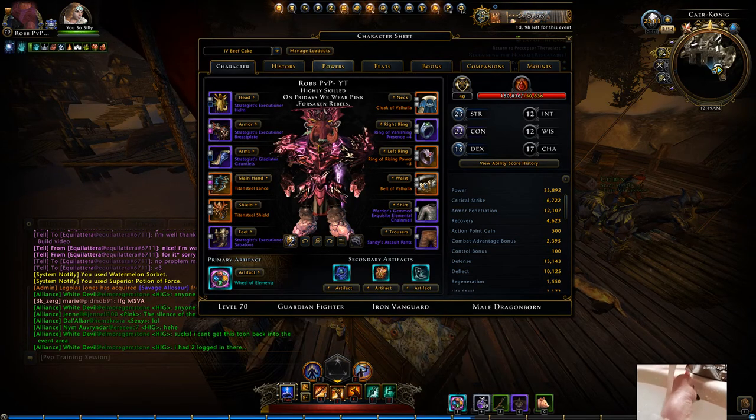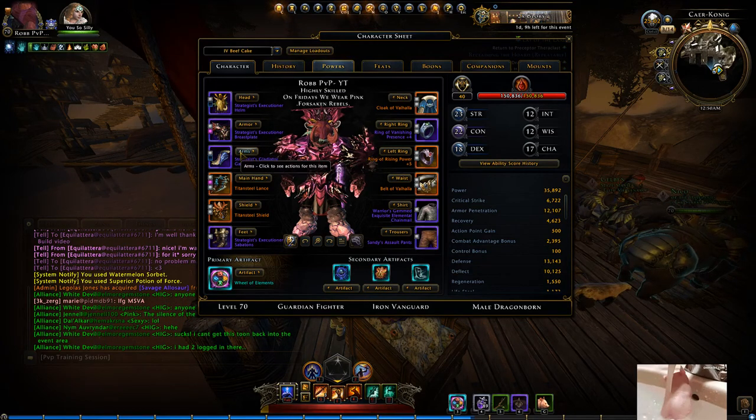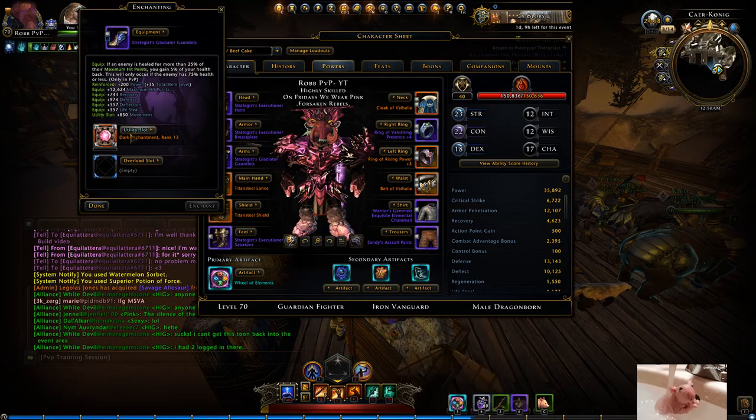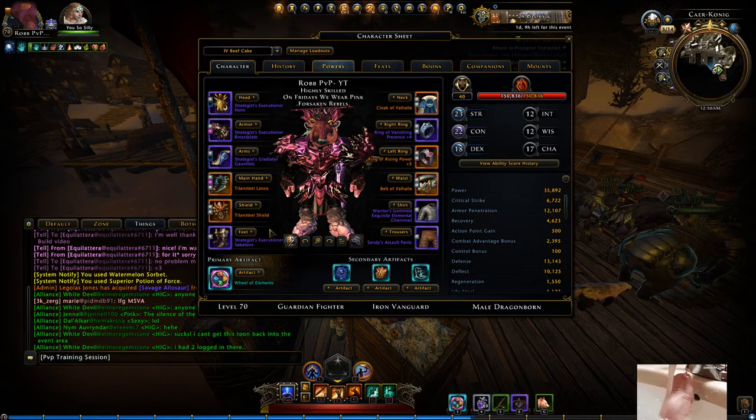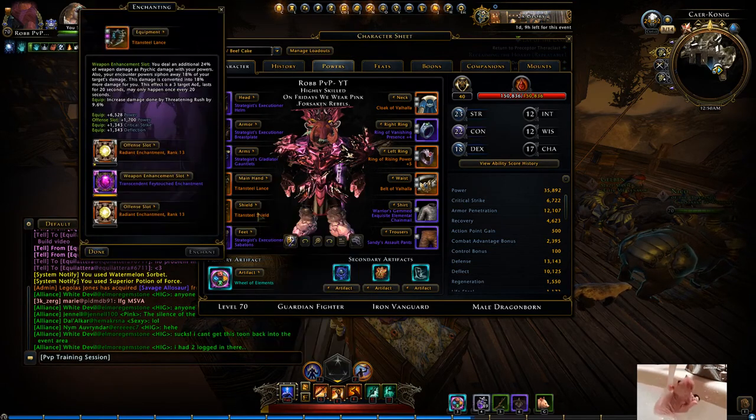Having high Deflect chance is important — I believe on all characters. But I can only really speak for Guardian Fighters because I don't really play any other class. So all of my utilities are Reds, all of my defense slots are Silveries for Deflect, and all of my offense are Radiance for Power.